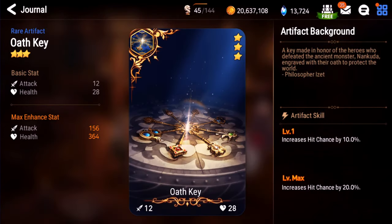Oath Key. This artifact wouldn't be so good except Moonlight Dreamblade exists. Moonlight Dreamblade at max is 20%, and Oath Key is 20%, so it cancels it out. This would not be a very good artifact if Moonlight Dreamblade didn't exist, but it does. So this is the way to counter all the Arbiters in high ratings running that artifact. This is an A. If they're not running Moonlight Dreamblade it's an F, but because Arbiters are in about 80% of teams in Champion and above, this becomes an A artifact.